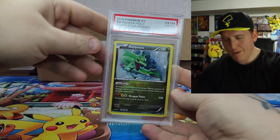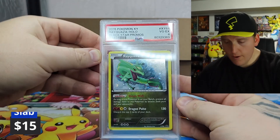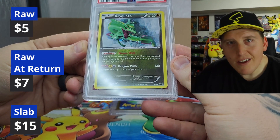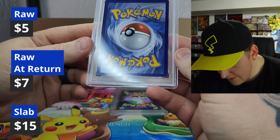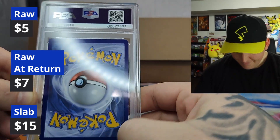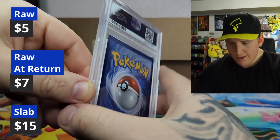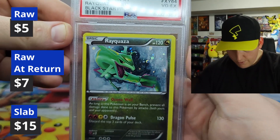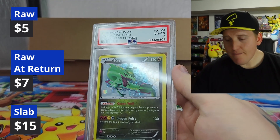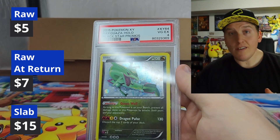Who do we got? Oh my god — Rayquaza! Come on. I don't care — it's a great card, a cool card. A four though — come on, really? Where do you get a four? Moments like these I wish PSA did sub grades. It's beat up there on the bottom — must have been that right there. A four? The front looks great. But again, I don't care. I'm not grading cards like this to turn up a profit for value. 2015 Blackstar promo — it's Pokemon history. I appreciate it. I want to preserve it in the condition it's at right now as best as I can. This is how I do it.